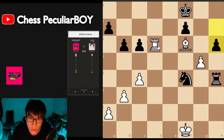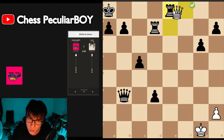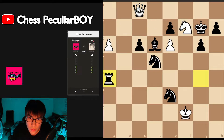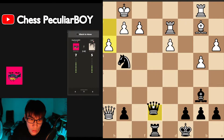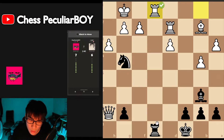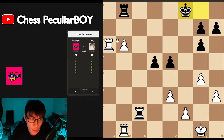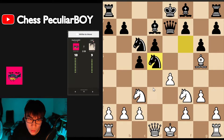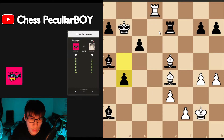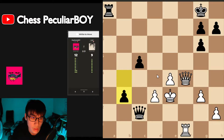Checkmate, checkmate, checkmate — here, here, here. White to move, this is checkmate. Okay, and white to move this — I think just take the queen. White to move, nothing's... this, this, this, here.